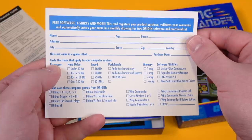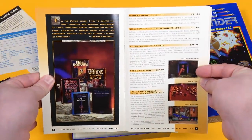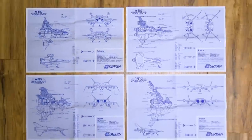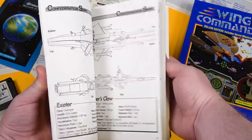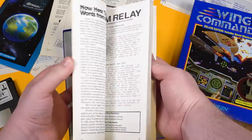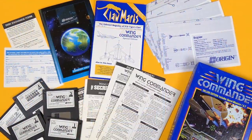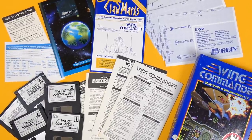And if you got the wrong kind, you could just send in this form to swap them out. You also got a registration card, an Origin product catalog with the expected crapload of Ultima games, a couple reference sheets and manual addendums, four generously sized spaceship blueprints that fold out into sweet freakin' posters, and a 48-page instruction manual in the form of an in-universe Claw Marks magazine. Even without the game, these things are worth the price of admission alone! How I miss the 90s, at least in terms of all the cool crap you got with PC games.